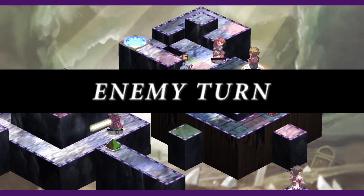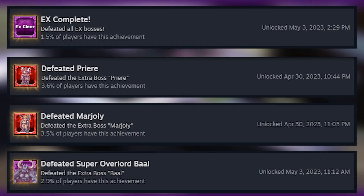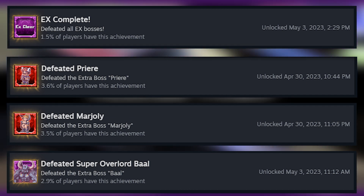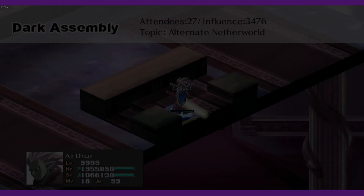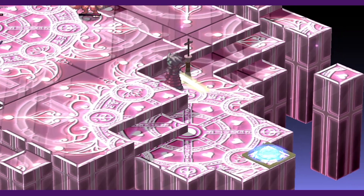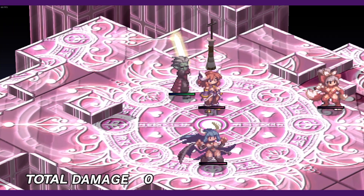Now we get into the real meat of postgame: extra bosses. There's an achievement for defeating all of the extra bosses, and a lot of them have their own achievements tied to them as well. There are 13 extra bosses in the game, and 4 of them are just the item bosses we've already covered. Other bosses with achievements include Priere and Marjali, both crossover characters, unlocked through dark assembly bills. The alternate netherworld bill — available at assembly rank 8 — unlocks where Priere is located. Priere is level 2000, but will be an absolute breeze if you've prepared for everything else.